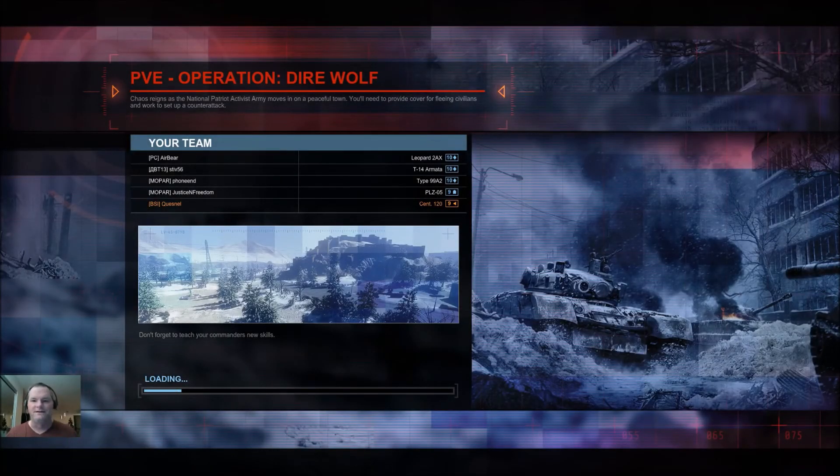Hey there, welcome back. This time around I'm taking out the tier 9 Centauro 120 Wolf. This is the premium tier 9 tank destroyer version of the regular Centauro 120 that's available in the Wolfie Tree.